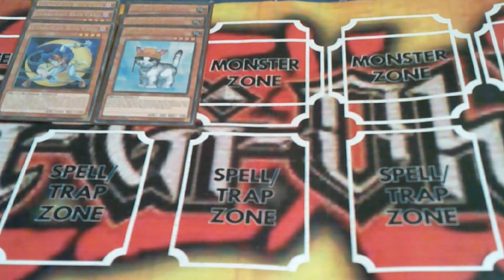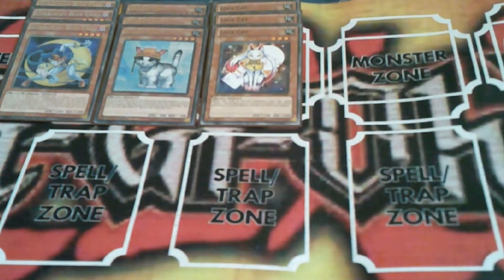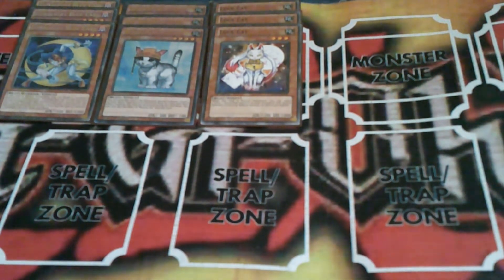Then three copies of Rescue Cat, one of the most iconic monsters in the game. Here are the monsters it can special summon, one of which is Lock Cat — although special summoning this card isn't preferable. I'd rather get its normal summon effect, which is basically a Junk Synchron for the deck. When it's normal summoned, I can target a level one beast type monster in the graveyard and special summon it in defense mode with its effects negated.